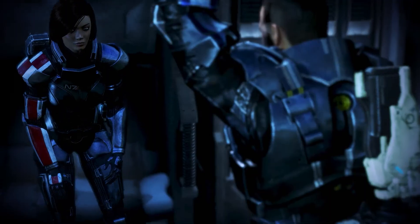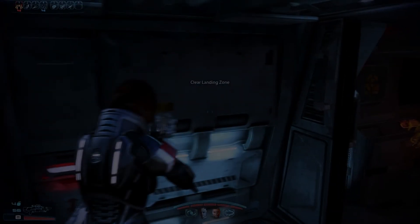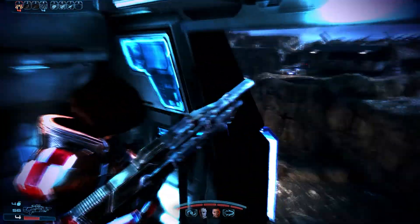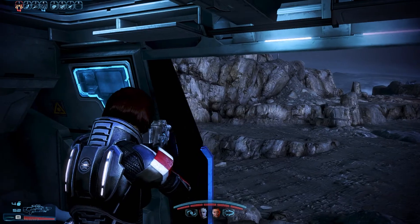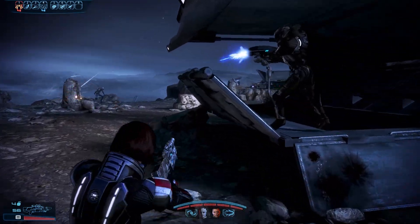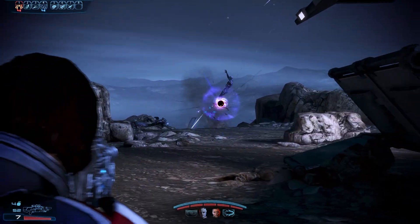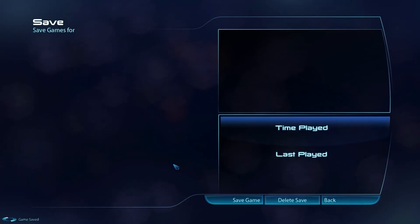Commander, the LZ is getting swarmed. Open that hatch — let's bring down some heat, clear the landing zone. That was easy — get in, get out, let's move. Let's pop a save.